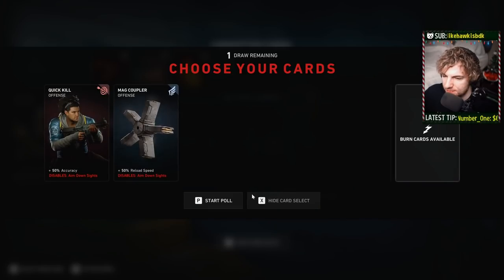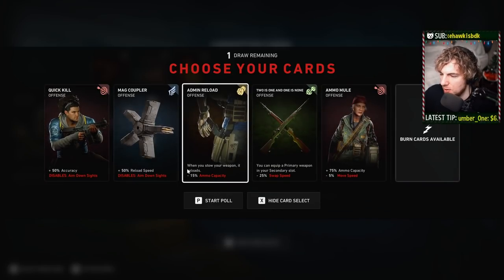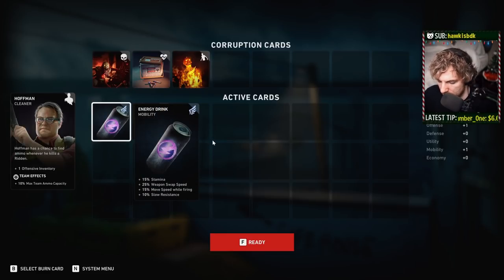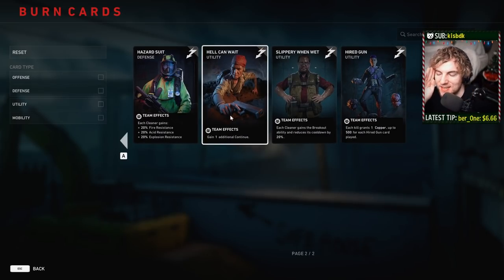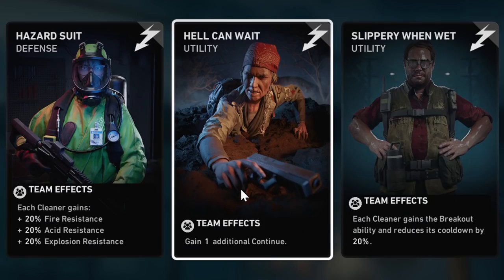You get your corruption cards, then you get your starter card, and then you get to pick a card. I can pick whatever here. I also need to pick my burn card. Well, some of these cards have team effects, and one of these is Hell Can Wait, which gives your game an additional continue.